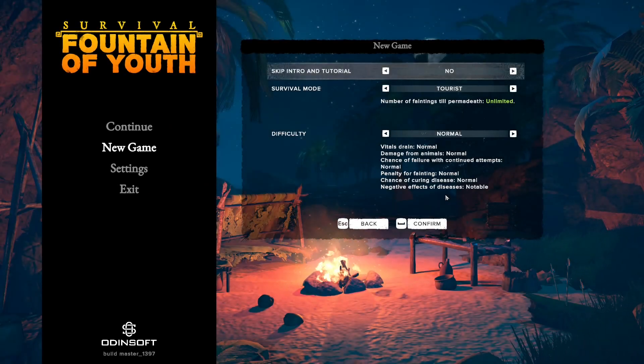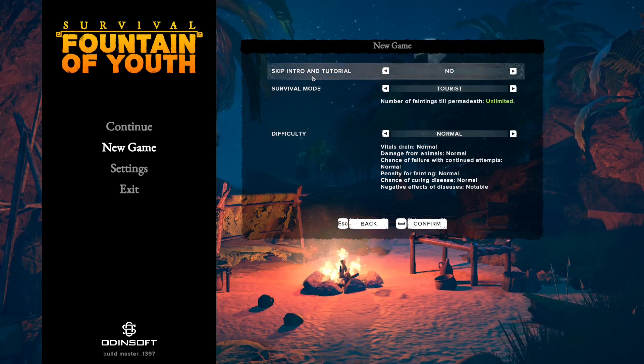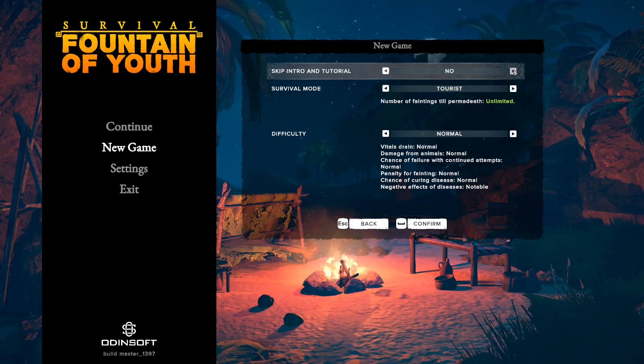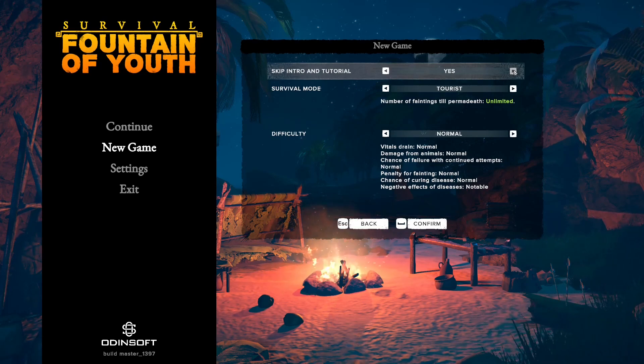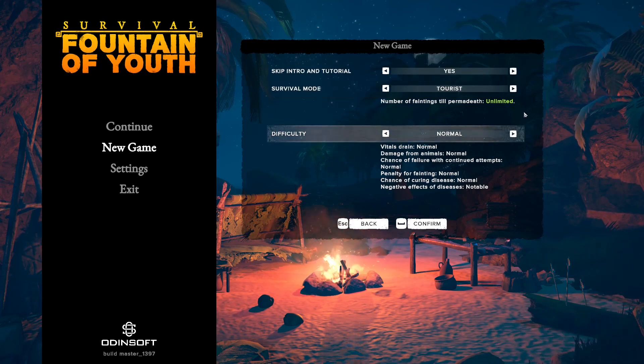I'm going to take a look at Survival Fountain of Youth today. It's a game I've put quite a few hours into and really enjoyed playing, so I figured I'd do a playthrough. We're going to skip the intro and tutorial — if it's your first time it's worth going through for the backstory — but we're going straight to survival mode, tourists difficulty, normal settings, and confirm.